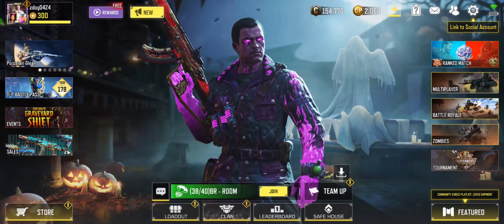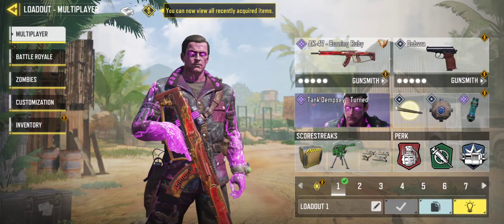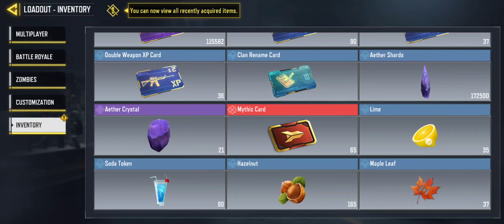I'm going to make this real simple — I'll go down here to loadout, then to inventory. Inside Undead Siege, you're going to be in a battle royale map. It most likely won't be Blackout, but it's possible they could use it since it's the newest. When we played before, we were on the map Isolated, about three or four years ago when they came out with Undead Siege.